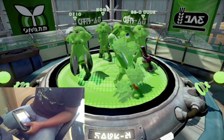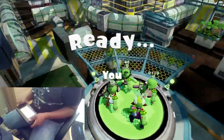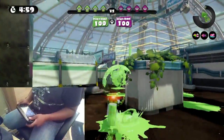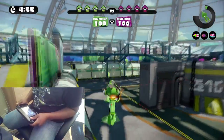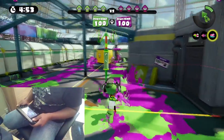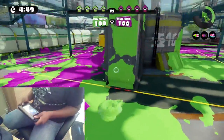Anyway, Kelp Dome Splat Zones. I'm going to do a few games. You guys want to see me use a charger as well — it's kind of the same thing really. Anyway, we're in a game right now. I'm going to point this area, go this way, throw this — 96 gal — there's three of them. I'm going to go over here.